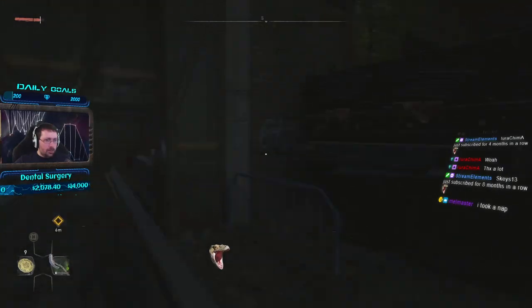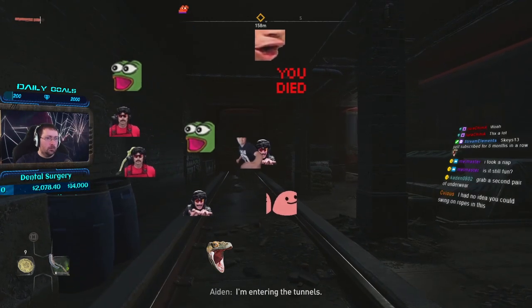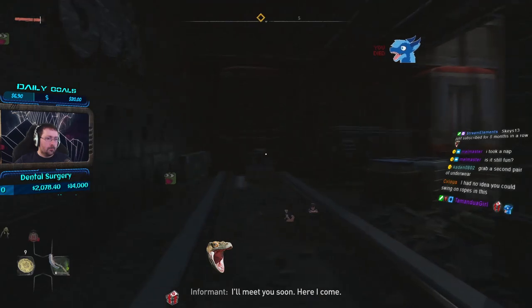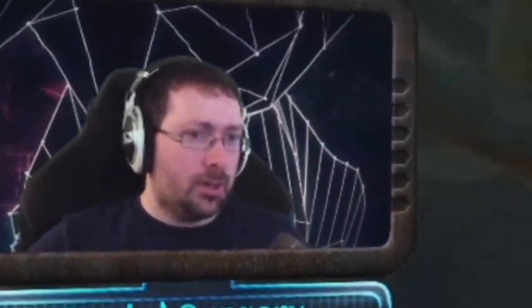This is where we're supposed to go. I guess we're just going in. Hello? Hello? I'm entering the tunnels. Hello? Hey! Can you hear me? I'll meet you soon. Here I come! What? Here I come. He's like - who says that?